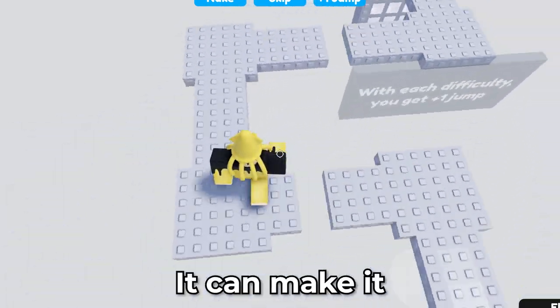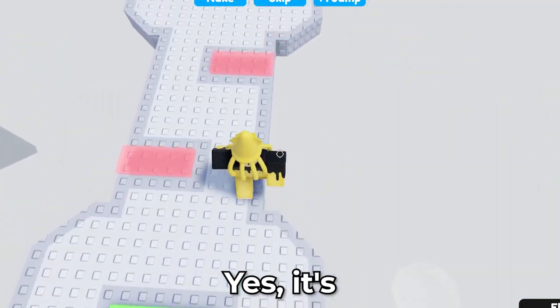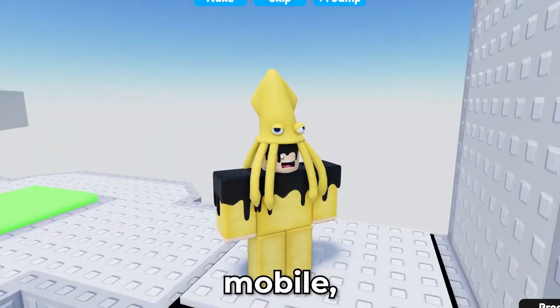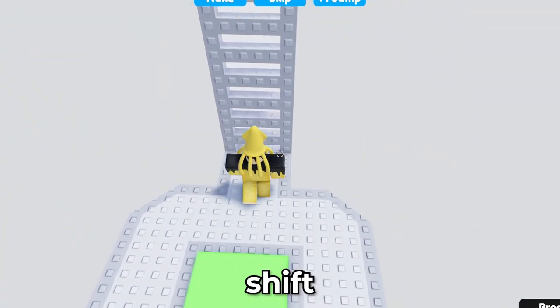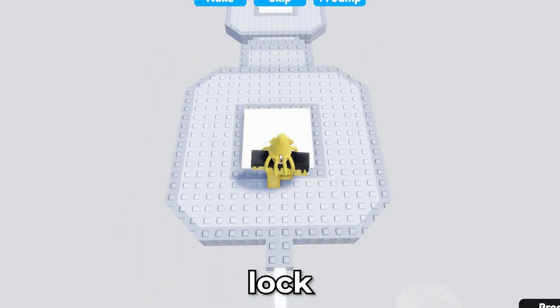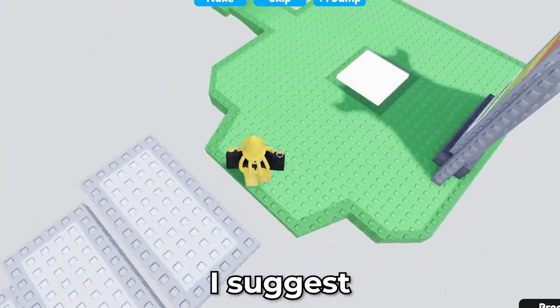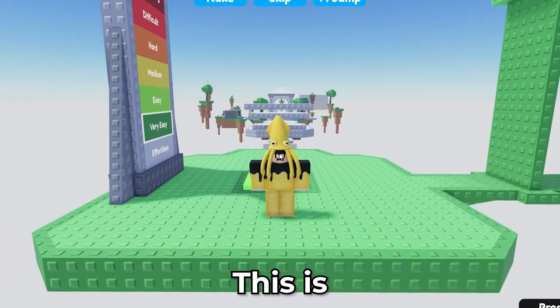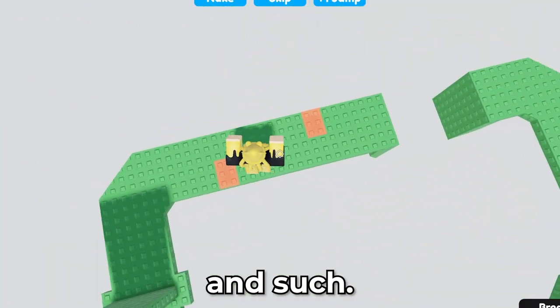Shift lock can make you turn easier, go around bends easier, and cut corners. If you're on mobile, use the in-game shift lock if the developer added it, since mobile shift lock isn't officially a thing on Roblox. If they don't have it, use first person so you can easily cut corners and get around bends.